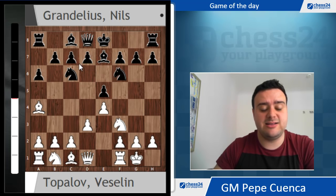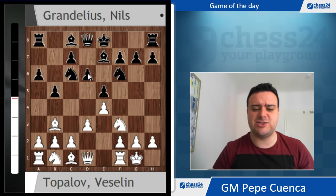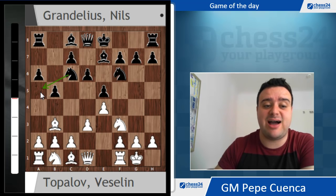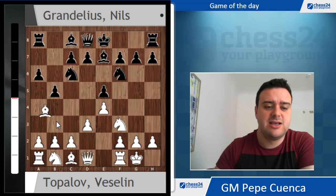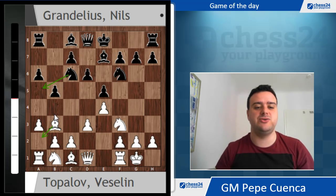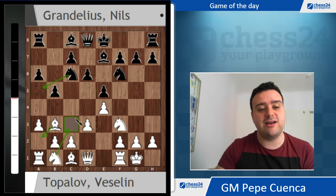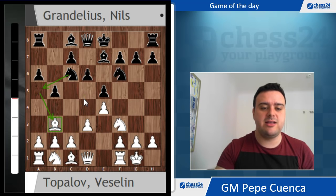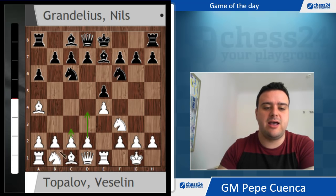Normally black plays d6 or b5. Let's see what happens after b5. Now Bb3, and after d6 there's a small threat - black wants to go Na5 and would be winning the bishop pair since your bishop on b3 cannot move. That's why after d6, normally white plays a3, giving the a2 square for the bishop. After Na5 you can go back to a2. In these positions you don't want to play c3 and d4 - you want to play Nc3 and install a beautiful knight on d5.